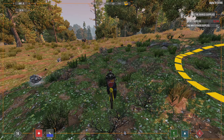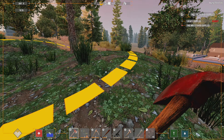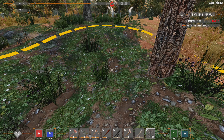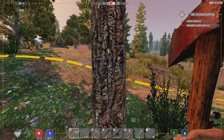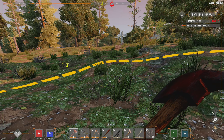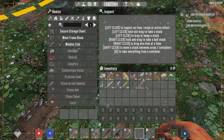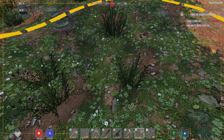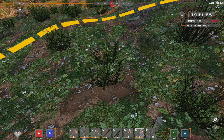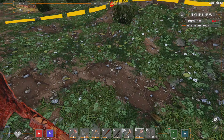All right guys, we are here. I appreciate having a bicycle, but good lord, this thing drains stamina and food. Our biggest danger right now is gonna be that zombie spawns are double. So I'm gonna have to keep a really close eye out, and we might end up having to fight our way out of here. We're gonna start in the middle and hopefully get lucky.